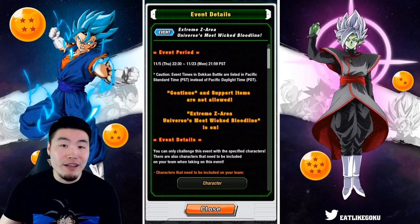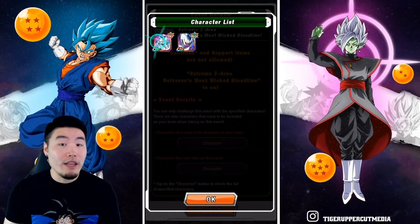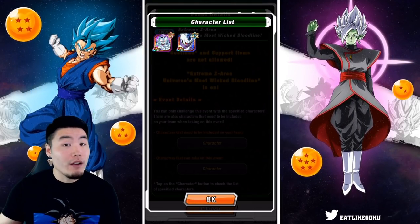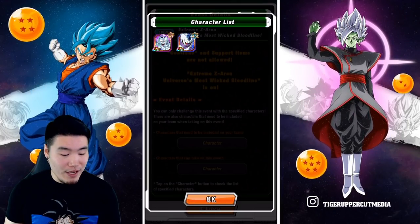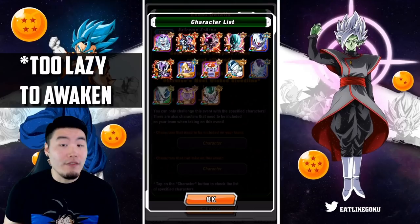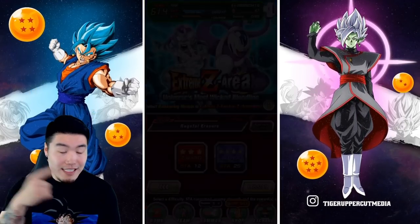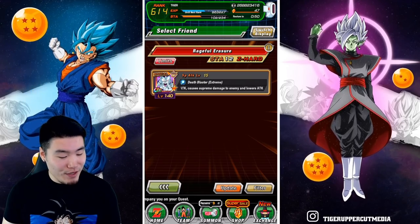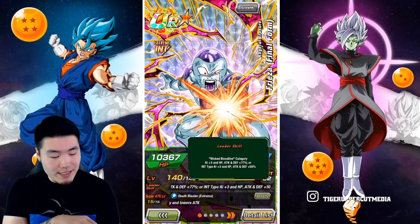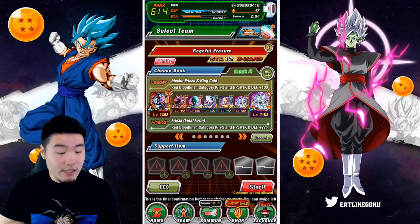Obviously with every Extreme Z Area you're limited to certain characters. First things first, you have to have INT Frieza fully awakened on your team as well as the AGL Cooler. The Frieza is from the Full Power Frieza Dokkan event stage one, and the Cooler is from the Baba shop. Once you have those guys you can also pull from this pool right here. I don't have all of them but I have enough to build a team. Out of the pool, I believe the best leader you can bring is the LR Mecha Frieza and King Cold.